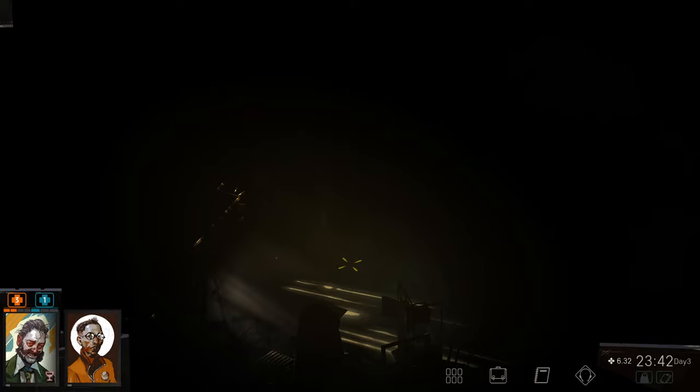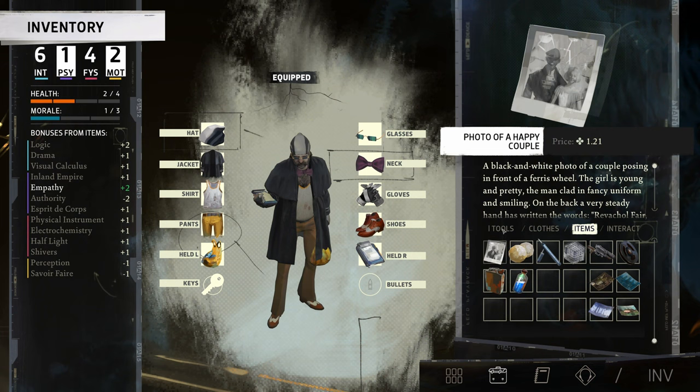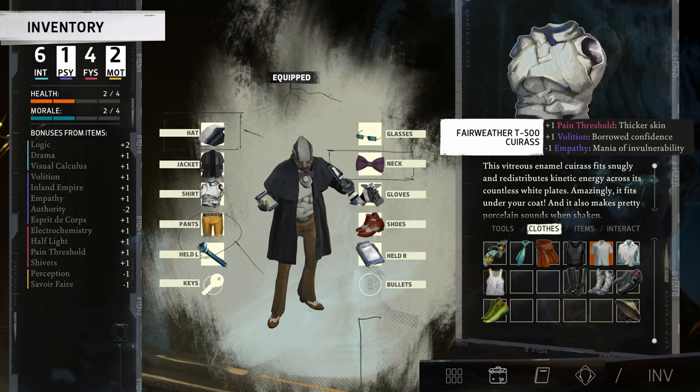I think I need to put on some equipment again because we should have one more point of morale. And while we're here, since we know it's going to be dark in here, I'm going to put on the flashlight. There's something else we're wearing — we wanted our volition. Alright, we're good to go.